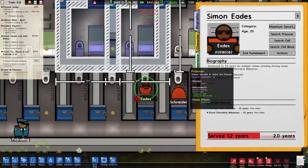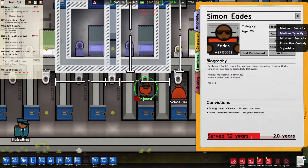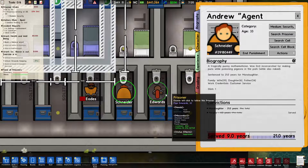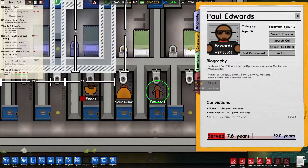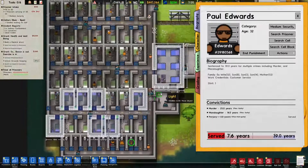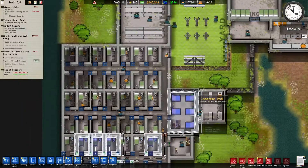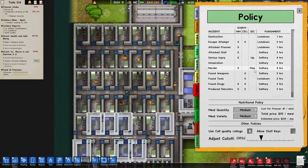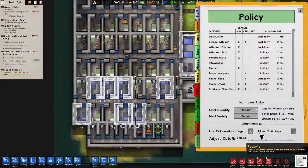I believe that he is immediately at max security, so we have to drop him down to medium again. We don't actually currently have any space for maximum security prisoners — we don't have a max sec right now — which means that we're going to have to modify our policies, at least for now.